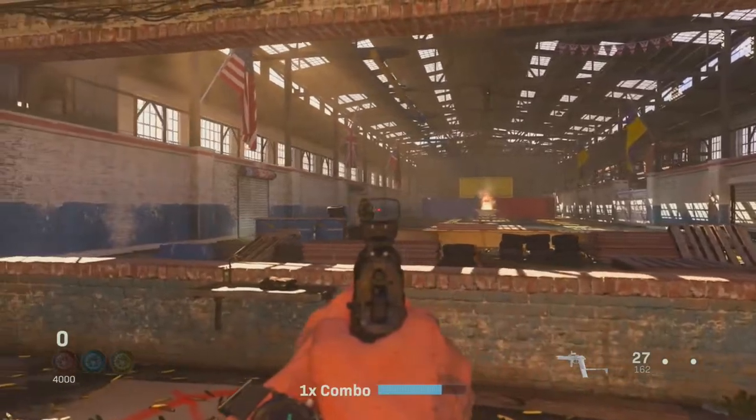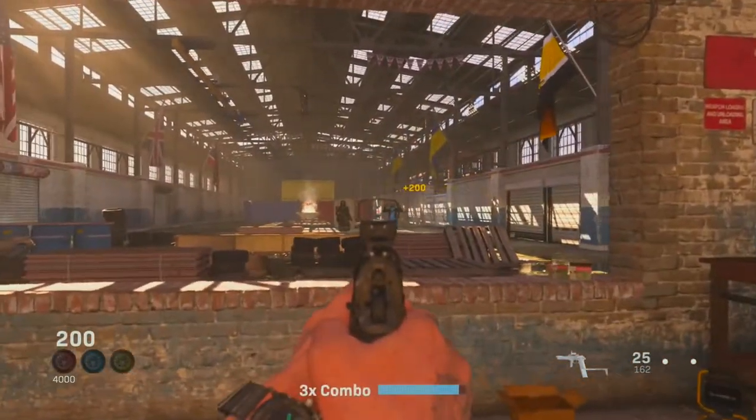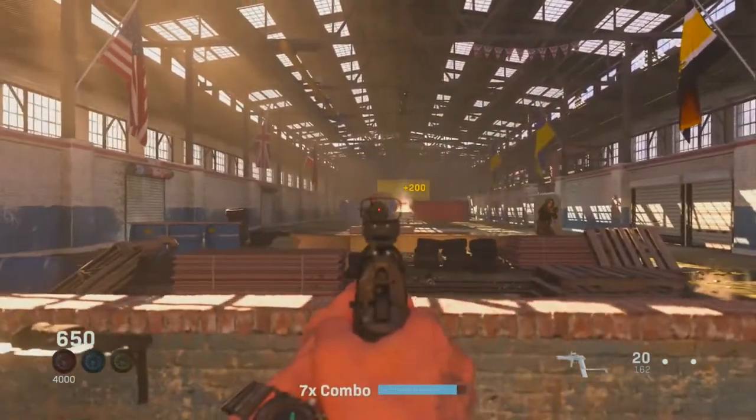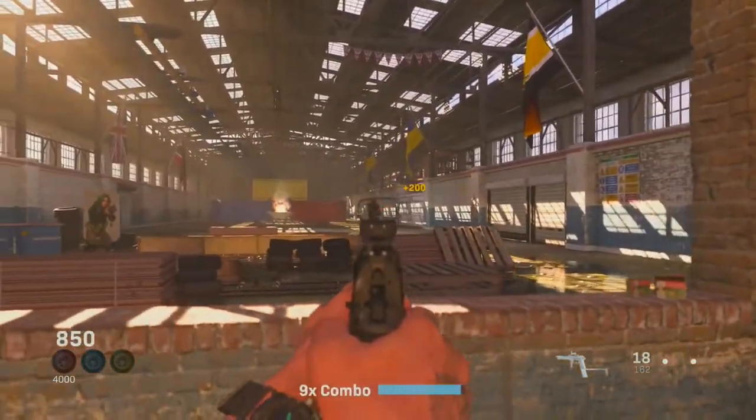The way I recommend doing this is to pick up the Renetti and then don't actually mount up on the wall — just stand back a little bit, like two feet away from the wall. What I recommend is to strafe back and forth rather than trying to aim at each target individually.